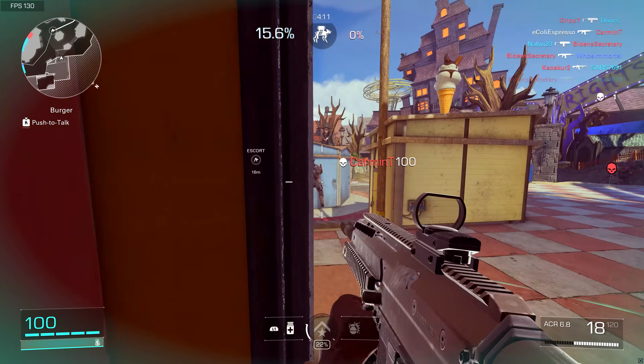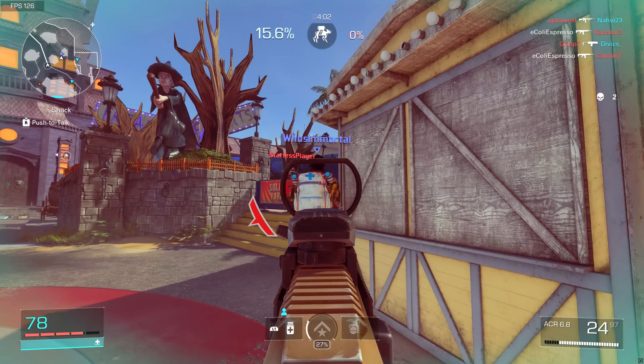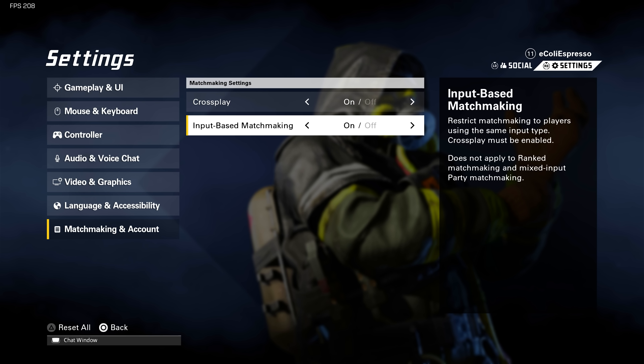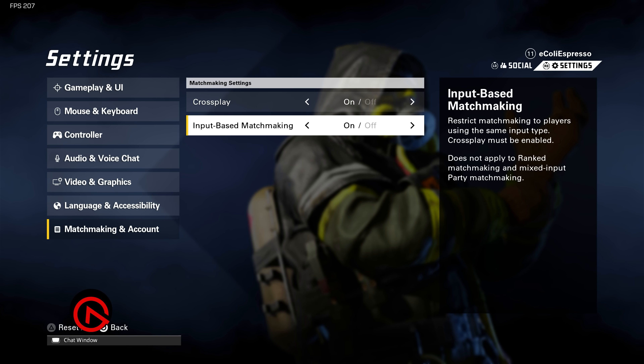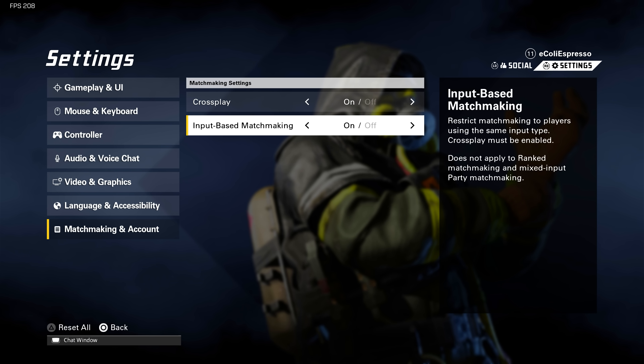Game settings like graphical options, FOV, and aim assist are entirely subjective, but one thing beneficial to all players is the crossplay option and recently enabled input-based matchmaking. If you don't want to play against PC players while on console, you can turn that off and play console-to-console. You can also filter by input — so on PC with a controller, I can limit matchmaking to only other controller players, whether on PC, Xbox, or PlayStation. It was visible in prior test sessions but only became usable in the recent server test session.